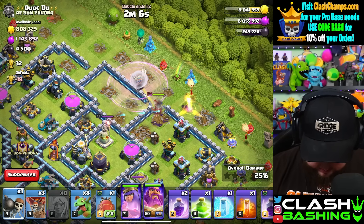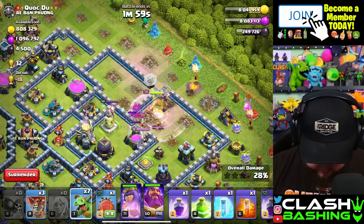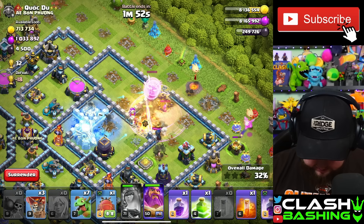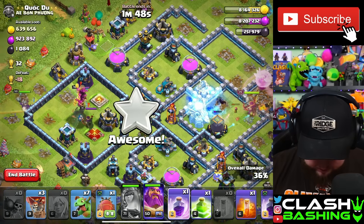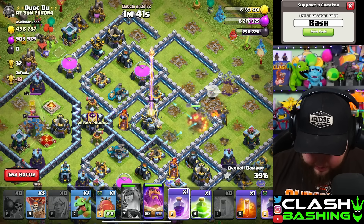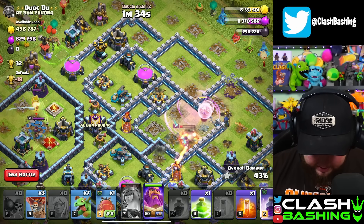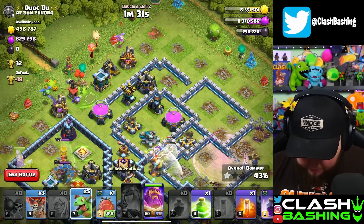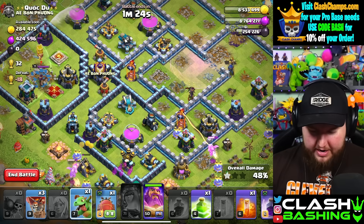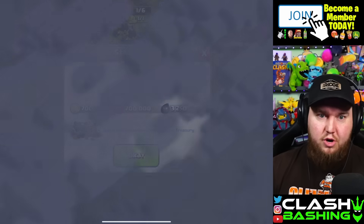Wall breakers, baby dragons cut her off — she should go for the single. Let's rage it up so it actually breaks the wall. Nice! Queen's walking, she's looking good. We'll pop her ability just to be safe. She's going to go right into this compartment, Warden's going ahead and grabbing the town hall. We're going to get all the dark elixir — beautiful! Queen's in the thick of it. She's going to die though... yep, definitely dead. Sorry queen, but we're gonna upgrade her anyway.